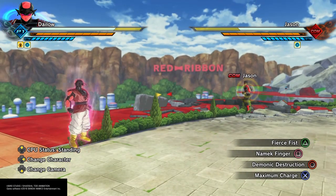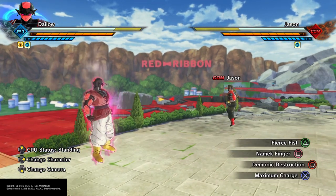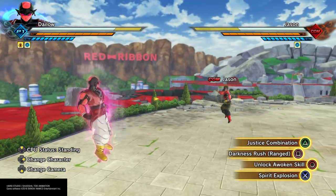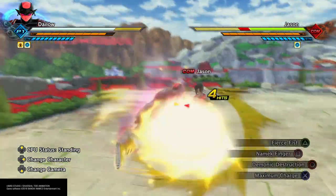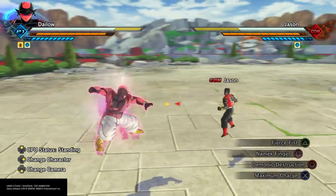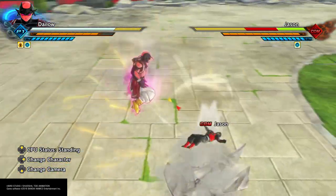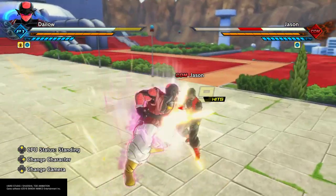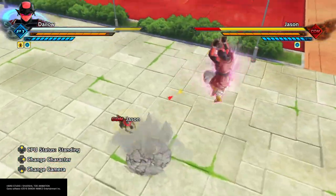Like Gigantic Rage, it does more damage than Dynamic Finger, but unlike Gigantic Rage it doesn't do as much damage as Gigantic Rage — it does come out a lot faster though, so you can combo into it. You can also combine it with Dynamic Finger, kind of go for a little reset, especially if you're doing online missions and you've got teammates striking the opponent.